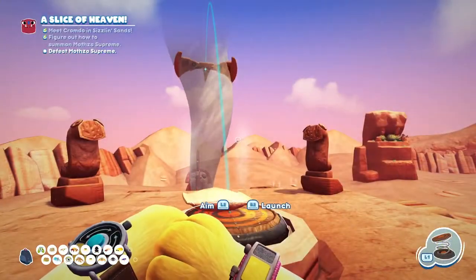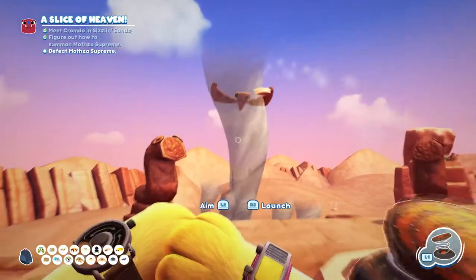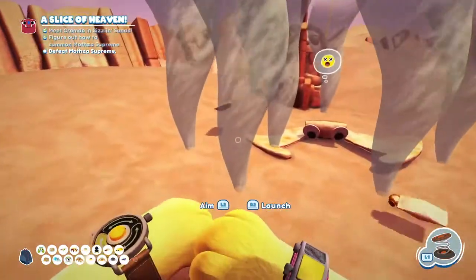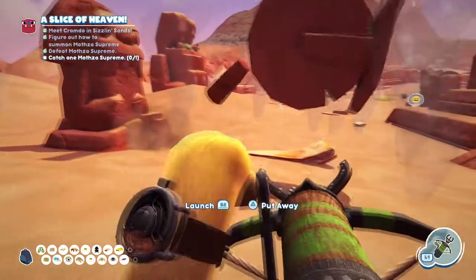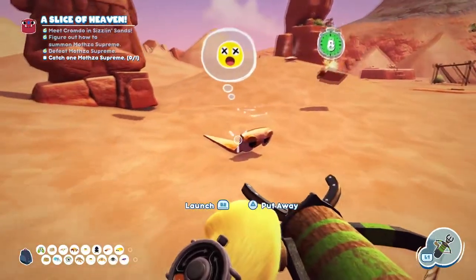The third and final hit is slightly different. You can see the Mothzilla has slightly changed and we need to aim underneath into the tornado, which is going to launch it into the Mothzilla. It's going to drop and that is going to be the last one that we need. So we need to get the snack grappler out one more time and drop the Peter Cutter one more time, and it's just going to turn into one slice of Peter now that we can pick up in the bug net.